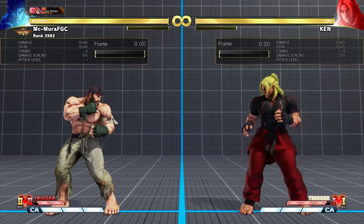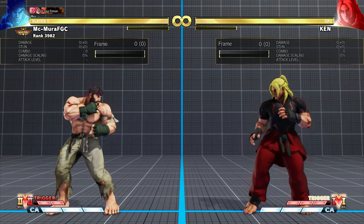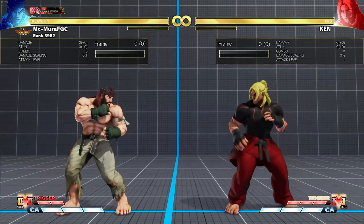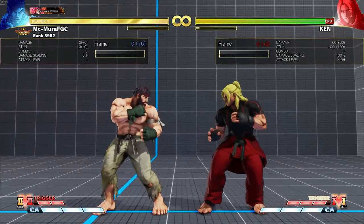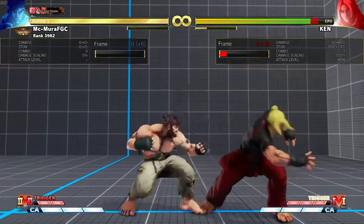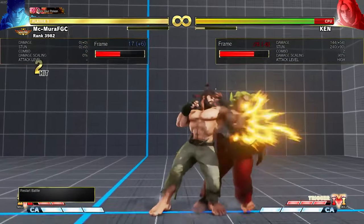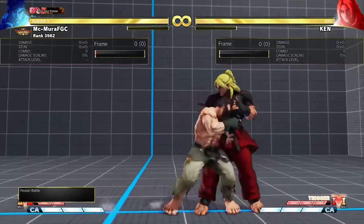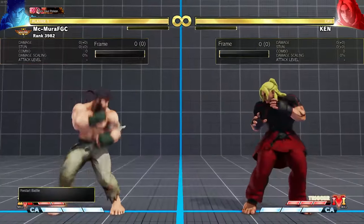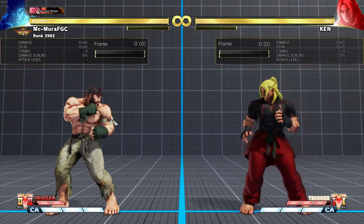For his medium attacks, I'm gonna start with the standing medium punch. Ryu's standing medium punch is probably the key attack for Ryu — you are gonna see it being used in combos all the time. On hit, the standing medium punch is plus six, which means it can combo into itself, into crouching medium punch, into crouching medium kick, or even crouching heavy punch. So in combos you will be doing things like medium punch into crouching heavy into Tatsu, or into crouching medium punch or kick, then Tatsu or Donkey kick or Hadouken.